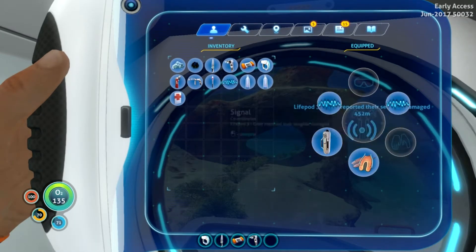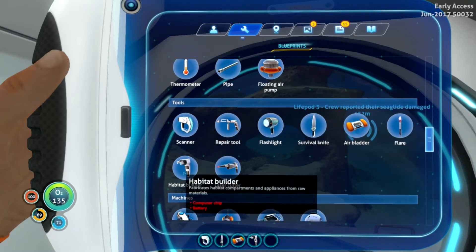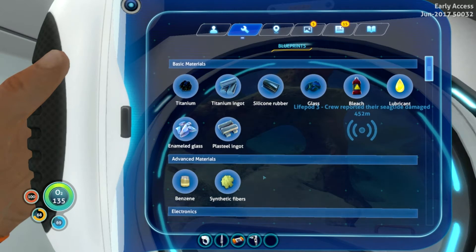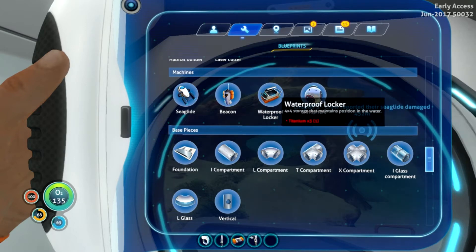Maybe today we should check out these signals, because I have no idea what they are. Do we need any of this stuff? There's a cutting device suitable for penetrating standard doors — needs a diamond. I have no idea how to get a diamond, so we probably won't worry about that. There's also a grav sphere that uses artificial gravity to attract light objects — we could probably do that, but I'm not going to worry about it yet.